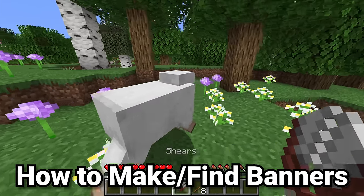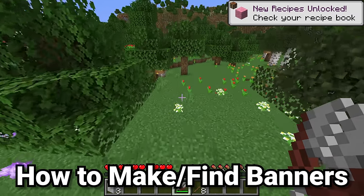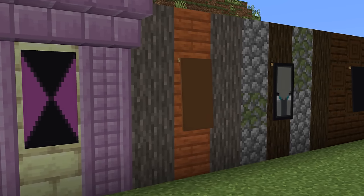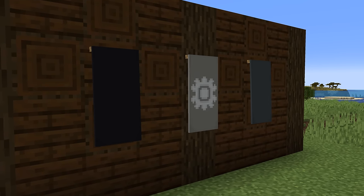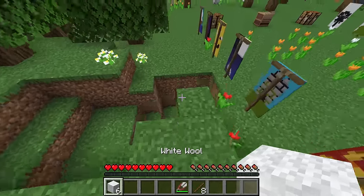The first question is how do you get a banner? These items do naturally generate but not very much. You can find them naturally in the end city, at the pillager outpost, in certain parts of the woodland mansion, as well as in certain villager structures of certain biomes. But these are rather boring and plain.